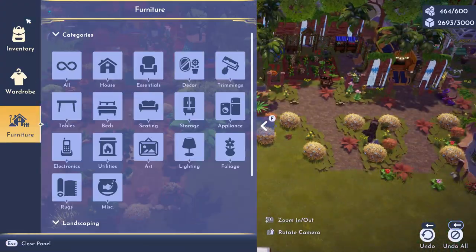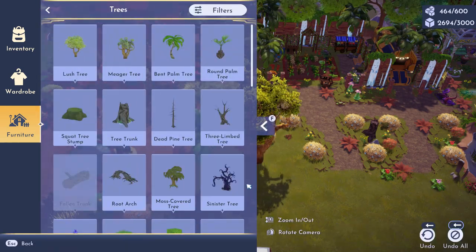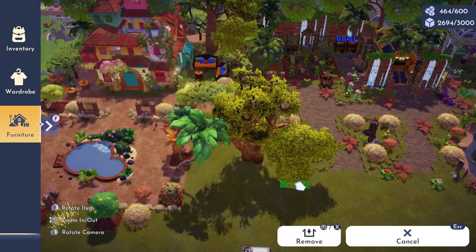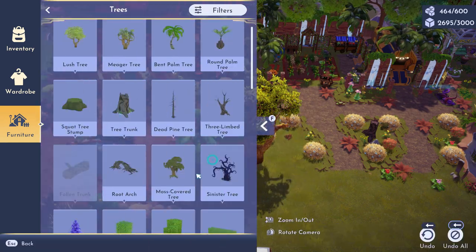We are almost done, so it's time to fill in the empty area to the right of our front yard for Mirabelle. I'm choosing various trees to fill in this spot. The Sunlit Plateau is quite lush, so we want to convey that.